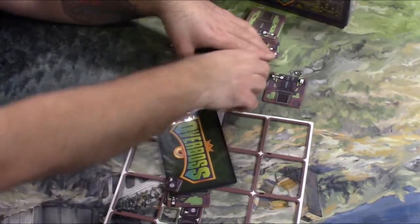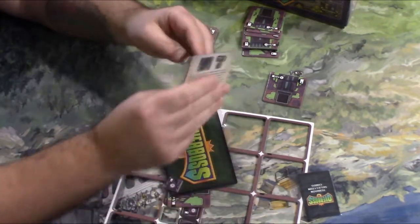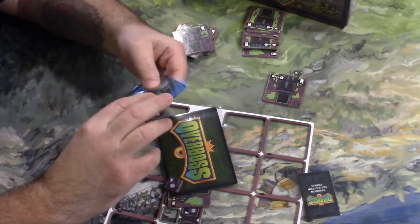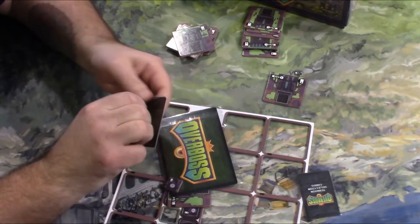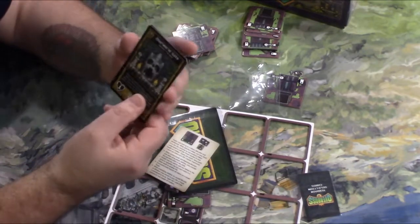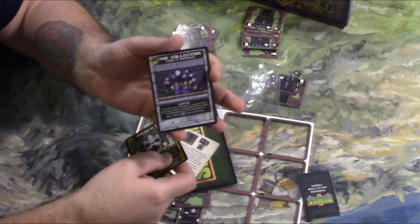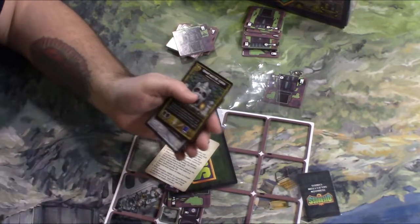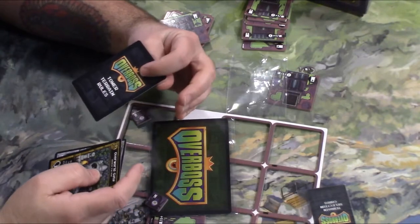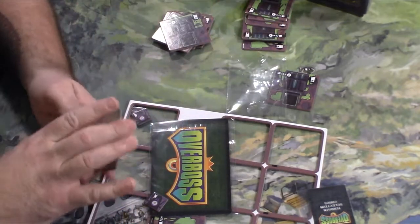There are some other chits, a terrain selection card, promo card, and a Boss Monster card. In order to see it, I've got to take it out of this bag. I've got an Overworld Gate, a Boss Monster — I've got the Collective. And the card says Tower Terrain Rules, so it's a card that talks about how to use these. It's nice that they put those in there.